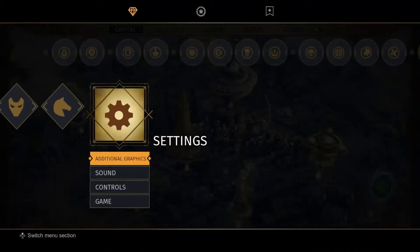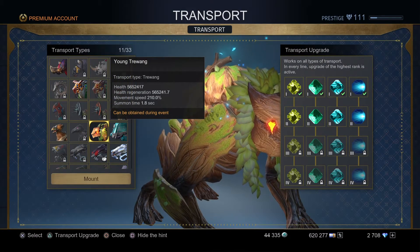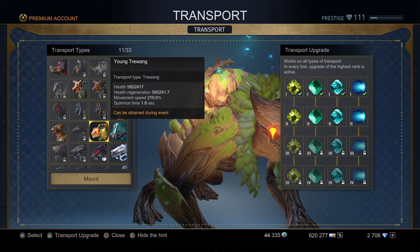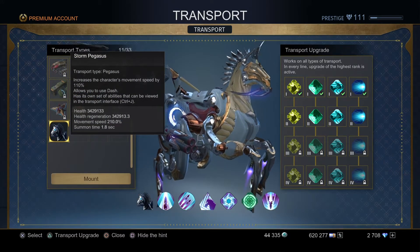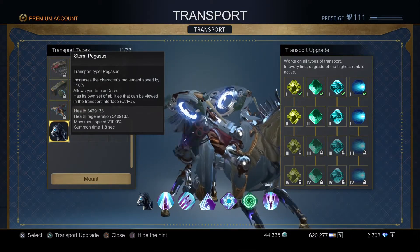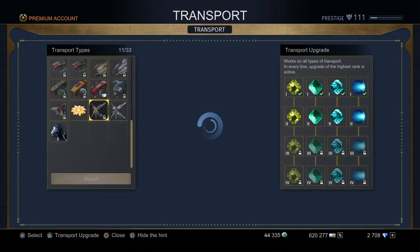Here's why you're going to want to have these battle mounts: with both of the battle mounts on PS4 you get up to 210% movement speed. You can see it says 210% movement speed for the Tree Wing, and then the Storm Pegasus on the bottom also says 210% movement speed. Not just the movement speed helps, but also being able to use them in combat.